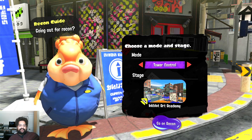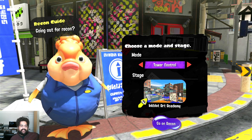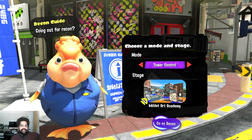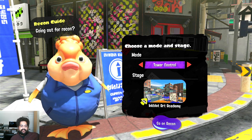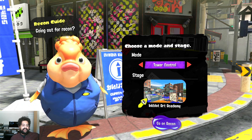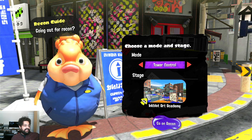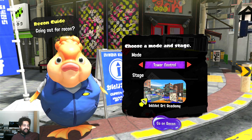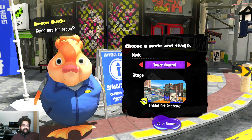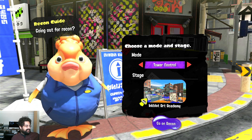Hey everyone, welcome to the ninth video in my Splatoon 3 Map Callout series. I'm making these videos to learn map callouts and also try to help others learn them as well. I'm using the Splatoon 3 Community Callouts maps for this and I will include a link in the description so that you can follow along if you like. Today we are looking at Inkblot Art Academy using tower control. The locations on the map should be largely similar for all modes, but where they differ I will talk about them. So let's get into it.